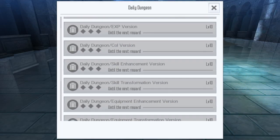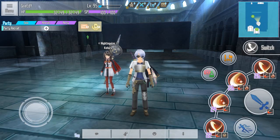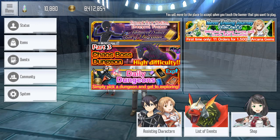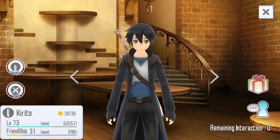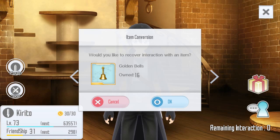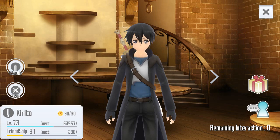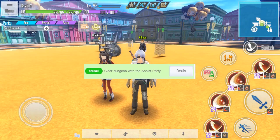To interact with an assisting character, go to the menu and click on the Kirito and Asuna icon, then just choose what character you want to interact with. Click on the blue person icon to start the interaction. After you finish doing that, the daily mission 'Clear Dungeon with Assist Party' is going to be cleared.